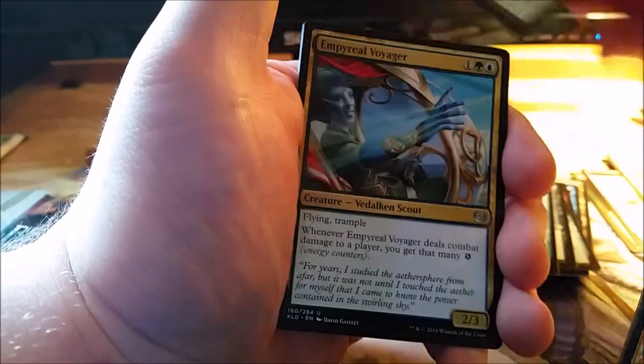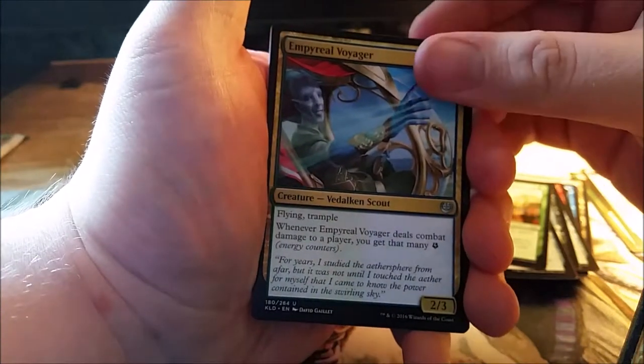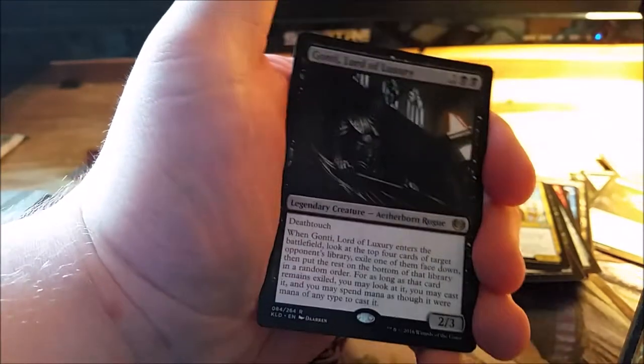Larger than Life — that's a good card. Our first uncommon is Imperial Voyager, Diabolic Tutor — those are always nice to have — Start Your Engines, and our rare is...